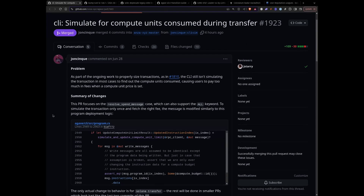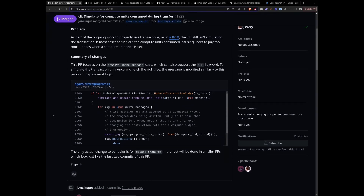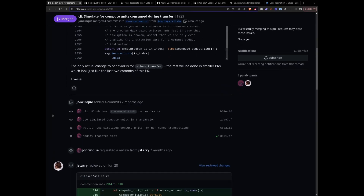So this commit I saw was for Solana CLI — the Solana transfer command now has compute units by simulating the transaction itself. Earlier it was not happening, and I think there will be a lot of smaller PRs for this. Really excited for this.